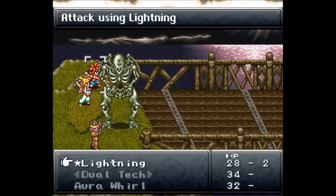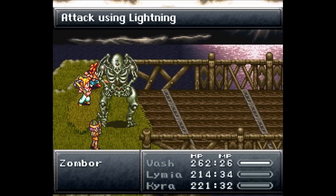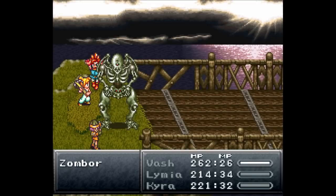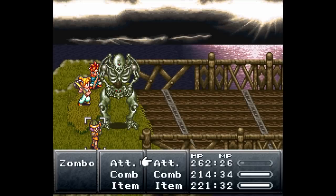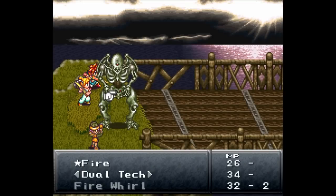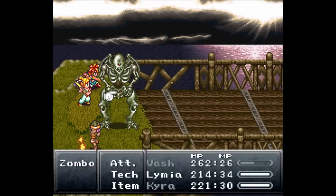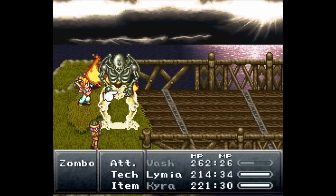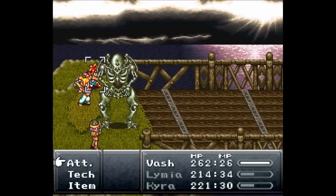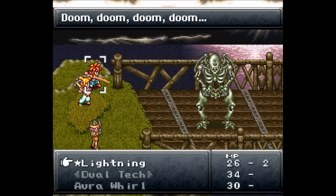I'm going to attack the bottom part first, in particular, because when the top one dies, it gets rid of all your MPs. Since these guys are weak against magic and not weak against physical attacks, MP is kind of important in this fight. So you want to destroy the bottom part first.